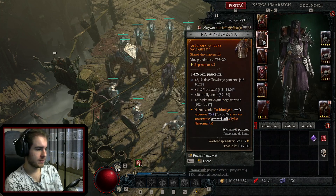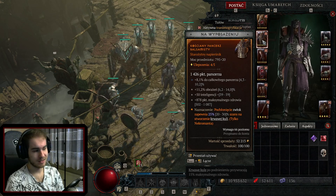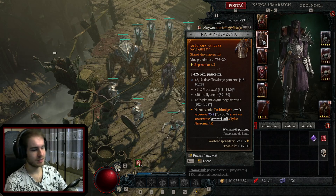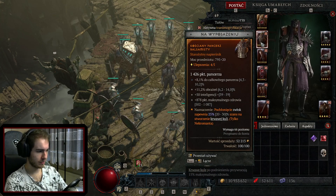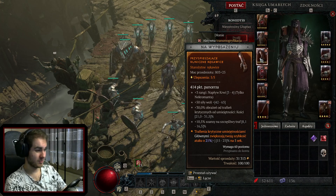Chest armor - also another heavily defensive piece. I currently have a fairly offensive one with percent damage, which isn't a bad choice. But ideally: intelligence, maximum health, armor, some damage reduction while Fortified. Because we also Fortify with this build. As an aspect I have Corpse Consumption, which provides a chance to create a Blood Orb.